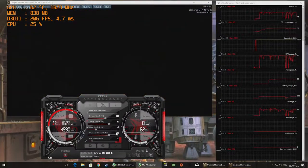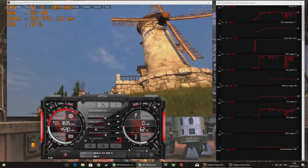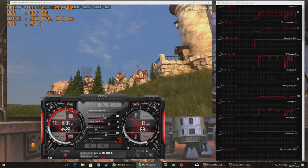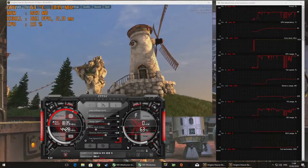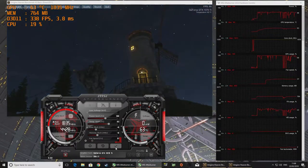Let Heaven run through a couple of loops and keep checking for artifacts. If you get any, dial it back a little further again. Once you're at a point where you don't see any artifacts and all seems stable, make a note of your memory overclock somewhere safe. Then you can reset all your settings back to the default — you will apply this again later once you've got your GPU overclock in place and stable.